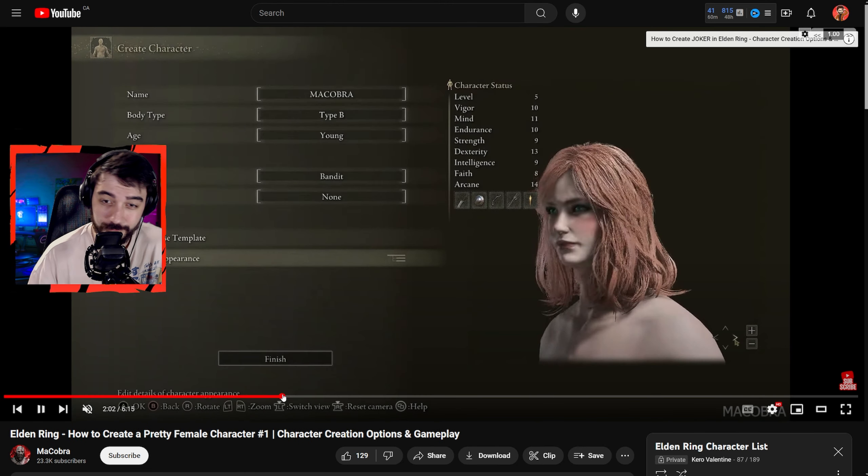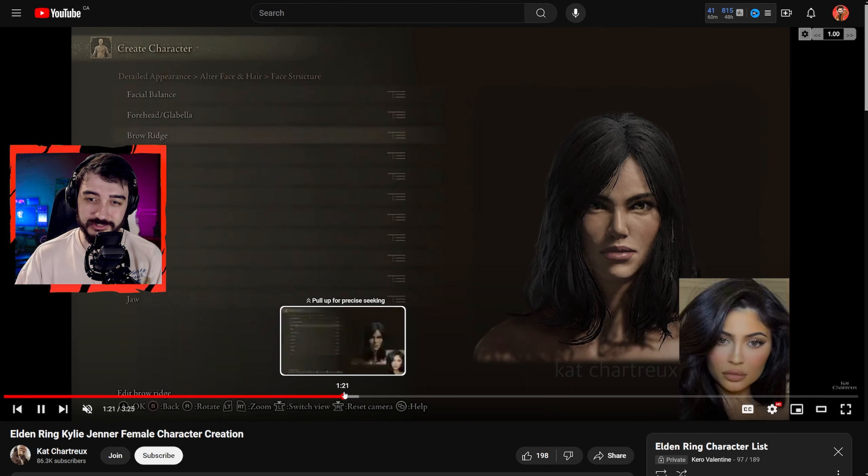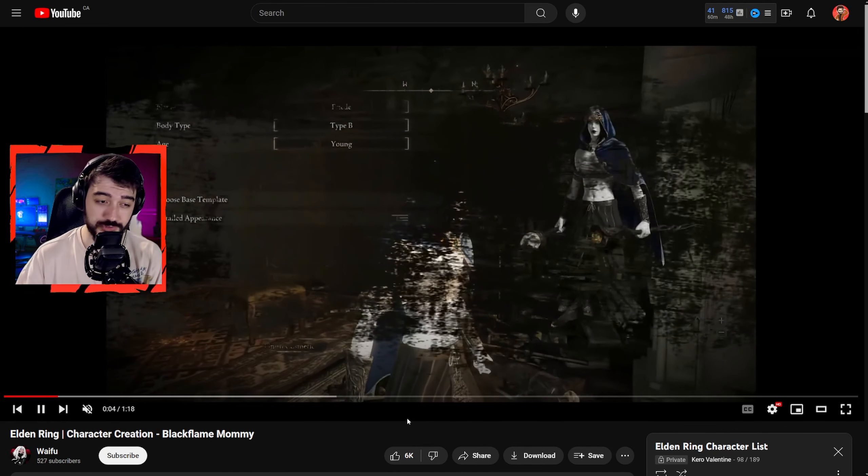It doesn't look exactly like Taylor Swift but it looks beautiful — the makeup, everything. There's a guy that looks like Kano from Mortal Kombat — super shady, the type that would stab you in the back and laugh, but he also looks cool. Makobra also created Melina and the face looks really really good, so I had to include it. And this is Kratos from Just for Japes — especially the face and the constant anger. I really like it.